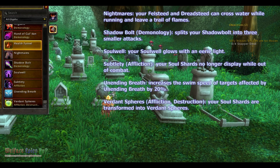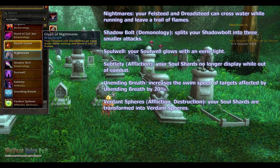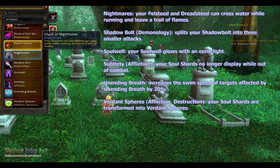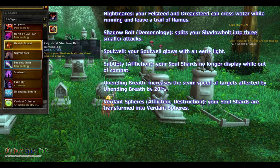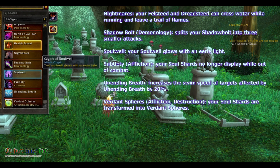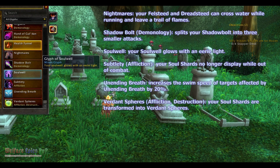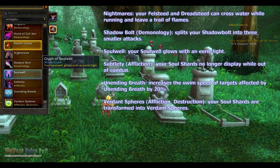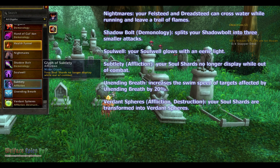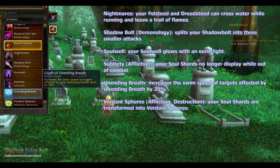Nightmares — your Felsteed and Dreadsteed can now cross water while running and they leave a trail of flames. Shadow Bolt for Demonology — splits your Shadow Bolt into three smaller attacks. Soul Well — your Soul Well glows with Neary Light. Substitute for Affliction — your Soul Shards no longer display while out of combat. Unending Breath — increases the swim speed of targets affected by Unending Breath by 20%. Verdant Spears for Affliction and Destruction — your Soul Shards are transformed into Verdant Spears.